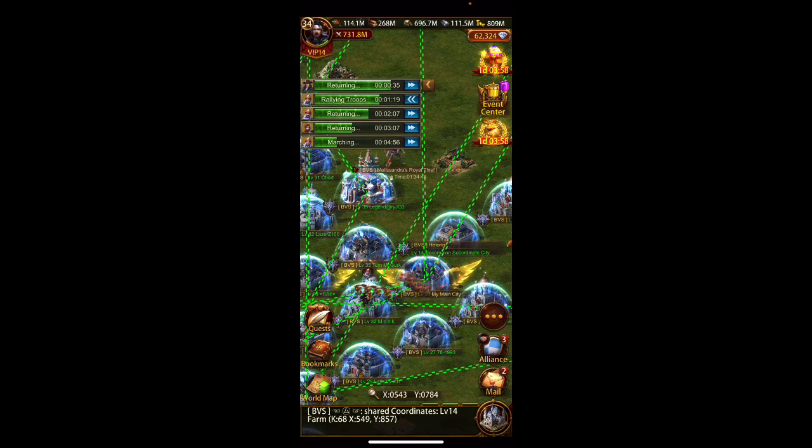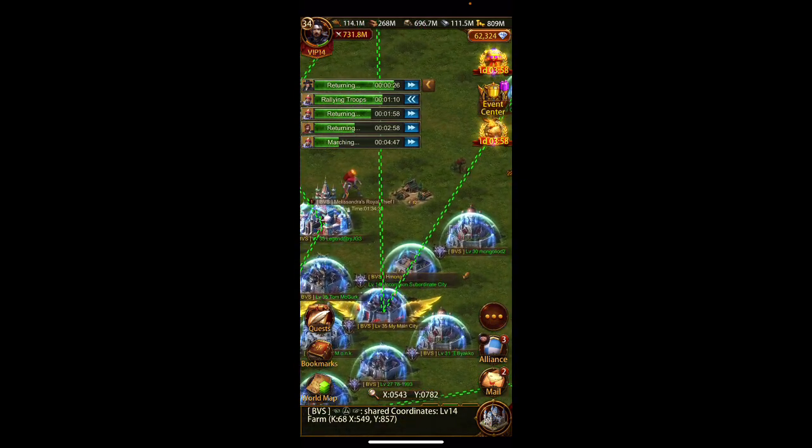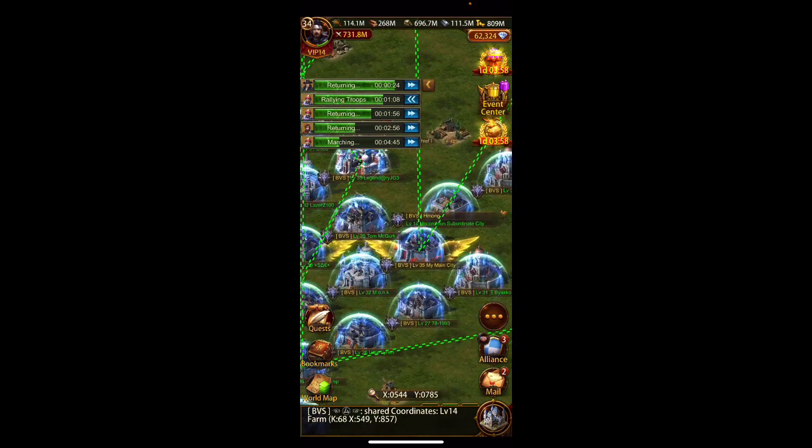That's all — just a little update on what that chest actually means. Don't open it unless you're prepared to have that food go into your active resources, because sometimes you open that 50 million food and you're not sure what to do with it. This is Genghis, server 68 — like, subscribe, and leave a comment.